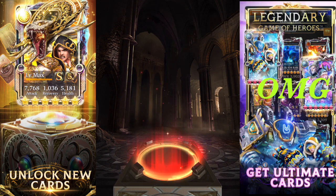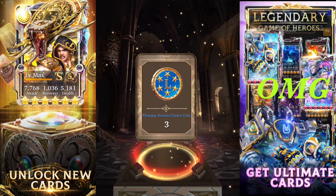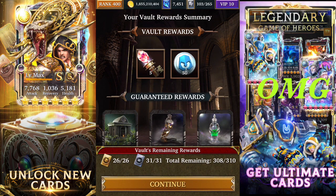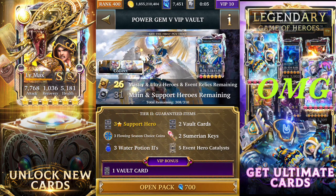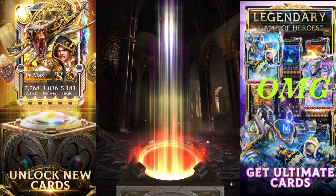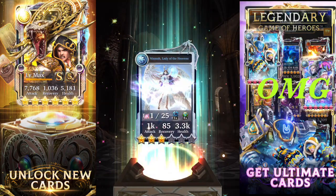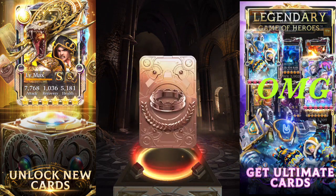No gold on the first draw — just keys and evolution coins. Evolution coins aren't really needed; that's garbage in the vault. Going up to tier two: no gold again. We got a guaranteed support card, but it's looking quite depressing this week.